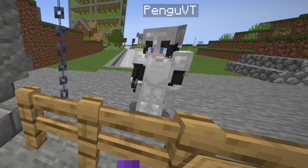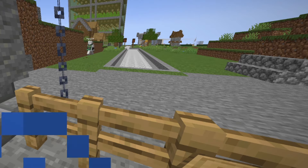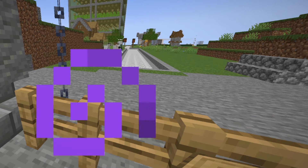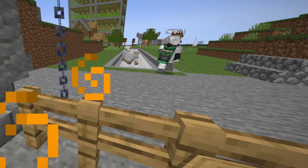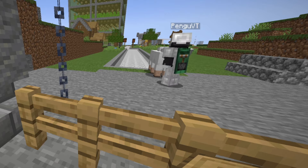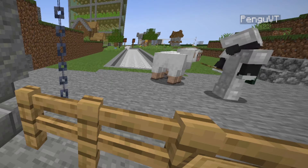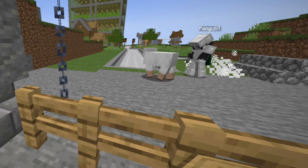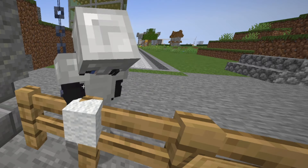All you gotta do is first you need to find two sheep. Okay, here's two sheep, and it's very important that they are of the same color. Otherwise, you would have made a completely different one. So watch this — first you gotta kill them like this. Then I got two wool right here.